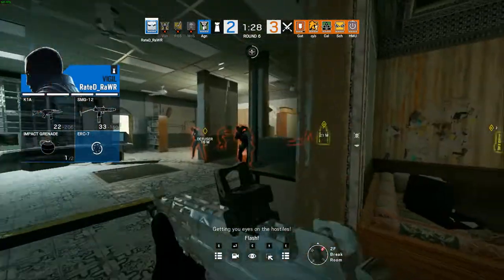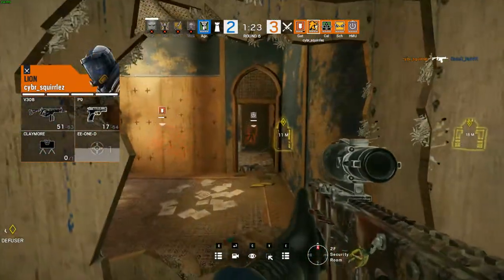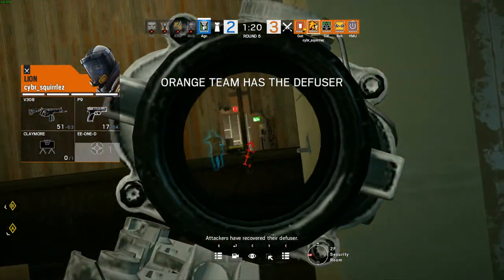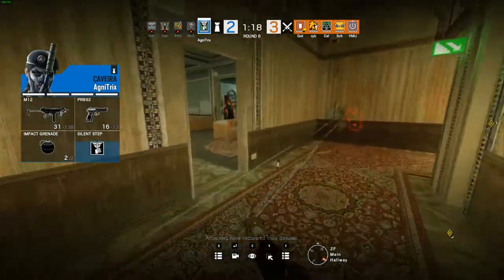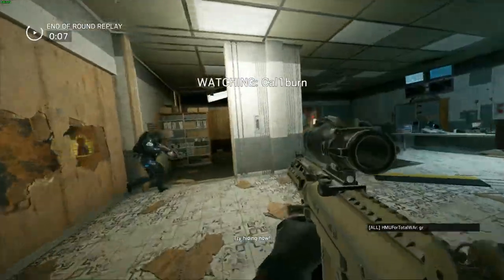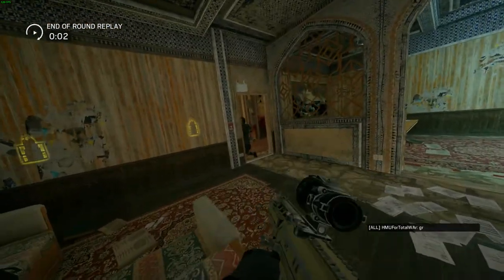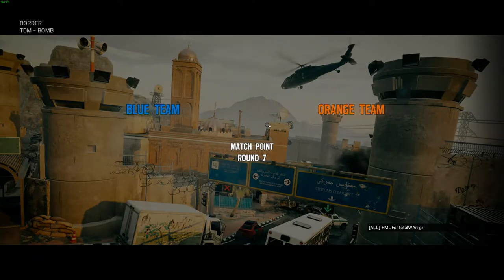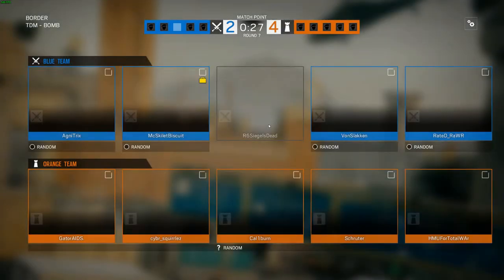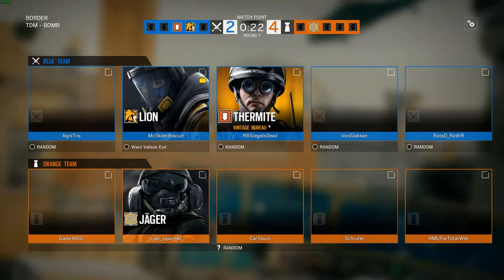Just absolutely shredded there as the crossfire was set up — Raided having no shot. Now it's a 1v5 situation. Bear gone for the flank but is seen and taken down. The crossfire set up beautifully as a flawless round comes out from Acorn Esports. Now we move to match point with Acorn Esports on the defense — all they have to do is win one more to close it out.